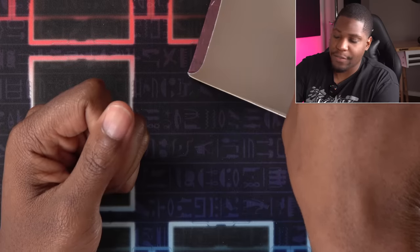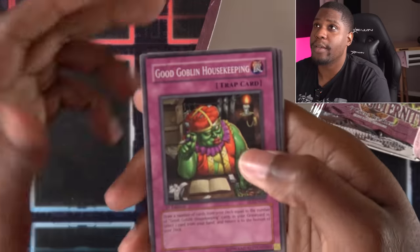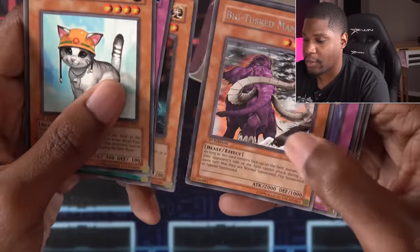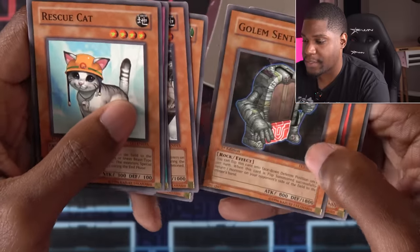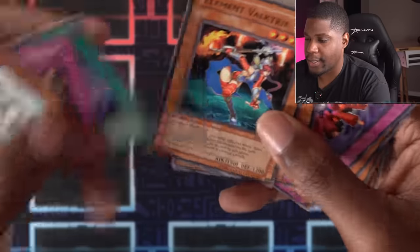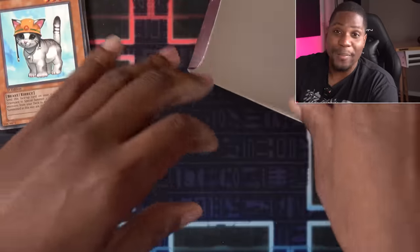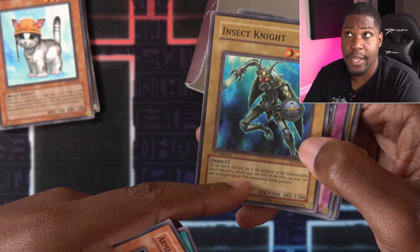I'm opening up my side of Flames of Eternity. Let's get some good luck and bring it home from Master Merrick. We have Good Goblin Housekeeping, Rescue Cat, Refusion, Element Valkyrie, Big Tusk Mammoth, DD Dynamite, Hand of Nephthys, Golem Sentry, and Blade Rabbit. We got Beast Stuff in here. And a new Element Monster — I don't know if I'll make use of it, but I always like to see new Element Monsters. Fulfillment of the Contract, Flame Ruler, Insect Knight — 1,900 attack.